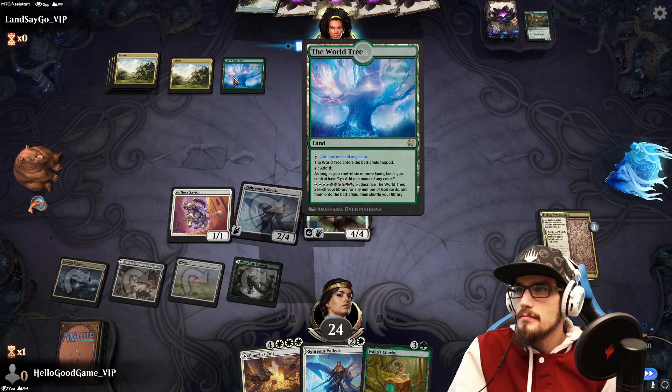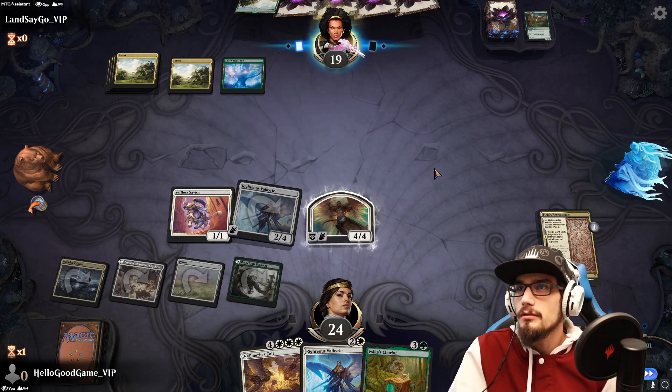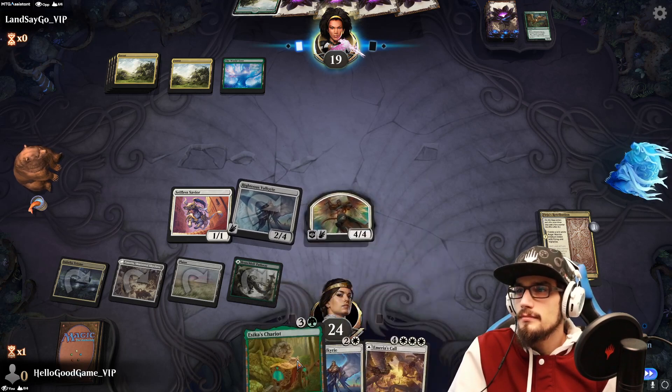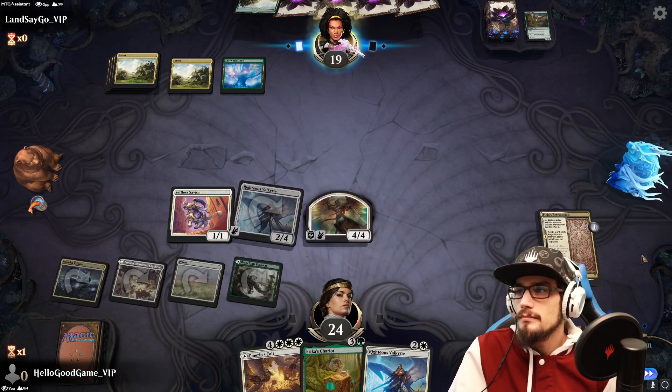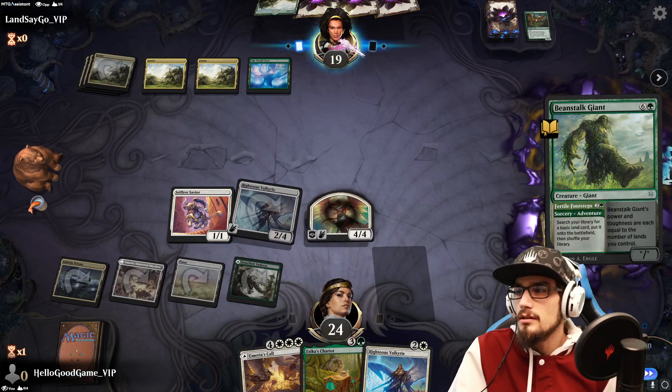Brings the World Tree online — so they're whatever they want to be now, no longer stuck to mono green. They're on 6 mana. They just ramp — they are at 4 now, which makes me feel much more comfortable.